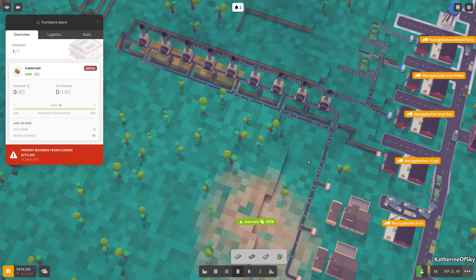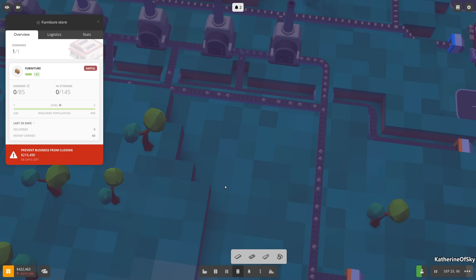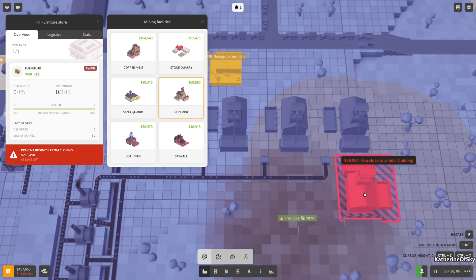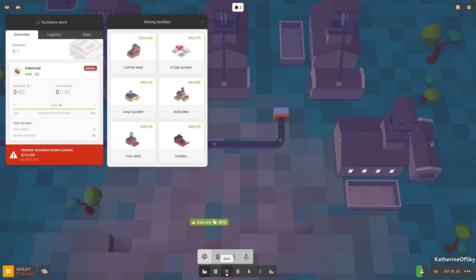We were going to wait till end of September to check the running costs of those trucks - still keeping track of that. Let's build another iron ore mine. The conveyor connector is the one I want - funny, it showed it was going to put down an orange one and then it didn't. We have to pay more money now - fine.